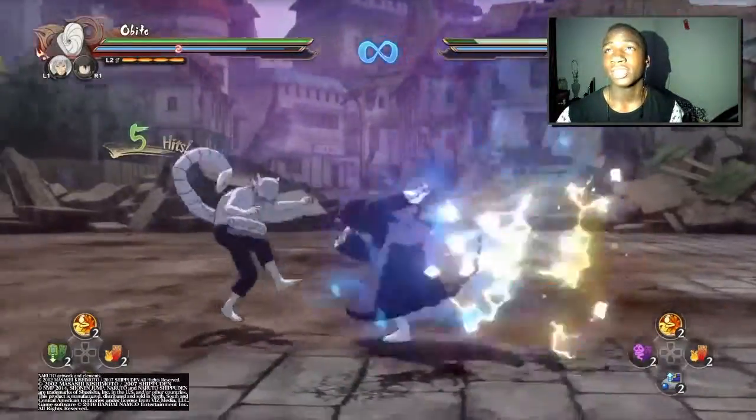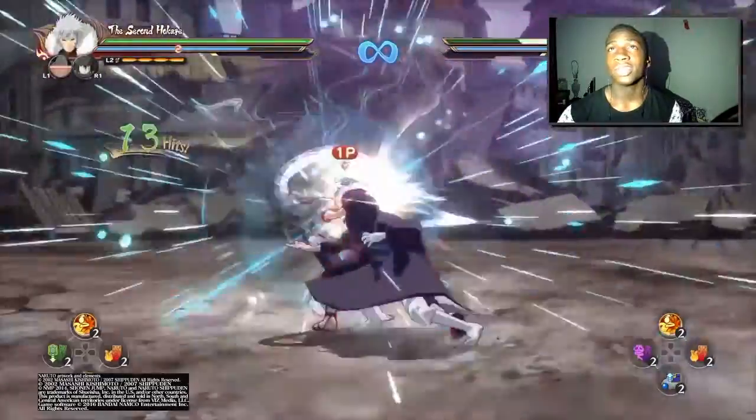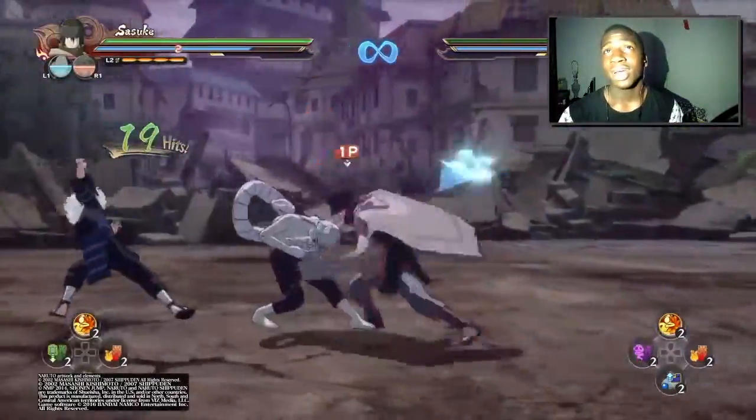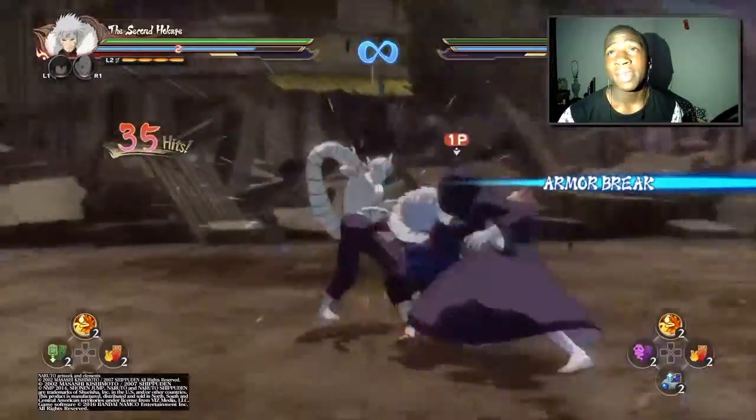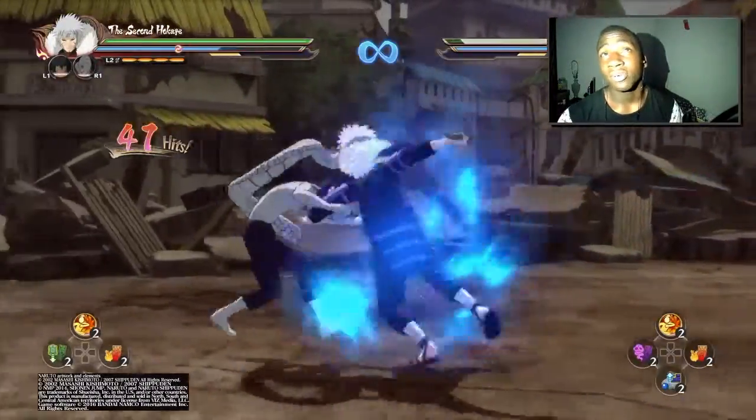When the second Hokage jumps in, he hits you with this move and launches you into the air. As you can see right now, this is the combo I'm talking about — it's very basic and easy to understand.